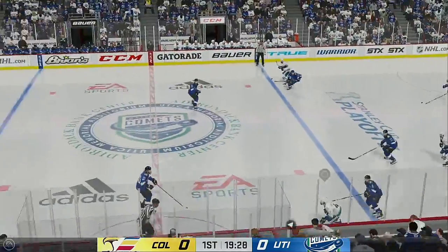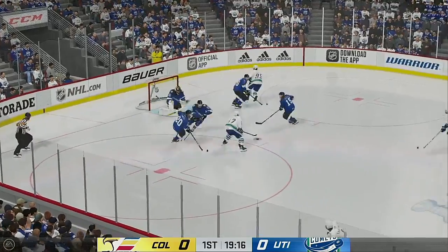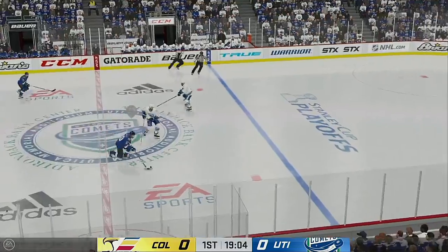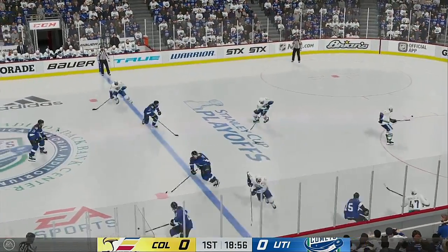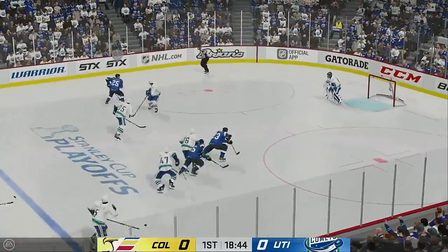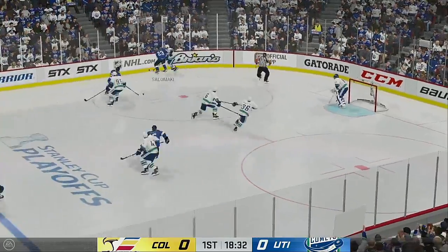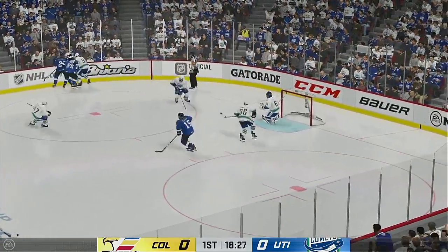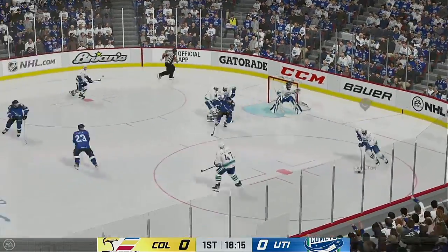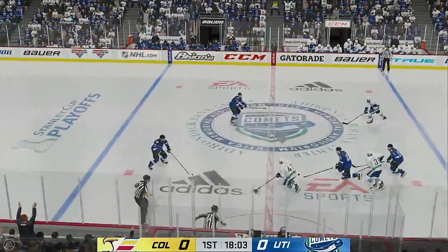The quest for Lord Stanley's cup continues right here tonight, and we are underway. The Comets moving ahead. Wrister, no room for that one to get through. Timmons plays it into the offensive zone. He destroys him on the play! Colorado's on the attack. Strong defensive effort. The Eagles gain possession along the wall. Taken along the wall by Salamaki, and he denied that opportunity.